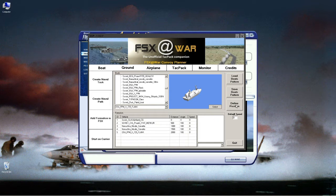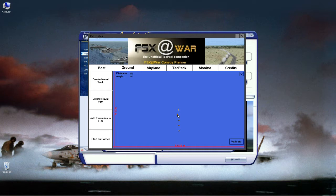Once you have your formation done in the boat area, you can define the positions. In this case, number two is our carrier. Click 'Define' and click on each ship to see its number. I'll have the carrier bracketed by ships. You can mouse-wheel to zoom in for precision. It's measured in meters — divide by three for feet, or one meter is about three feet.